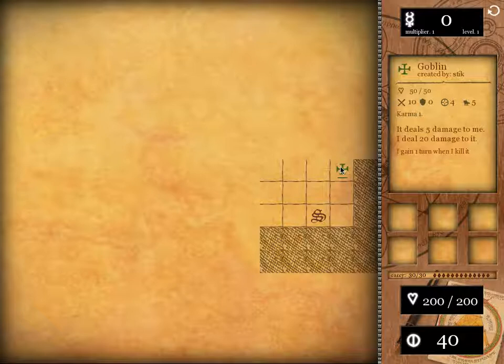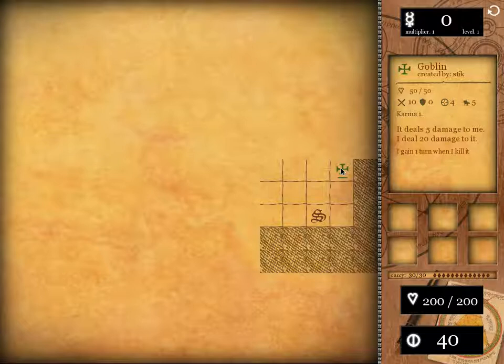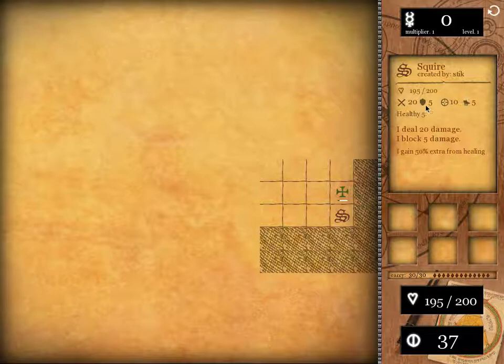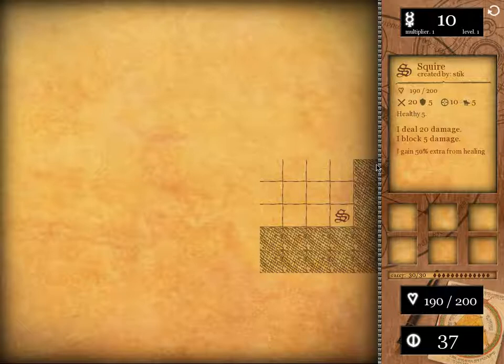So we've got karma one, healthy five, ideal 20, block five. Can I just wait, or do I always have to move? Oh, he's got a lot more HP than I thought. So this is attack, defense, accuracy maybe — like 40% chance — and then five being speed or something. Gonna have to figure this out as I go.